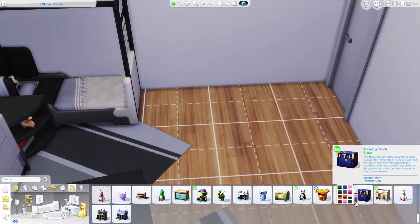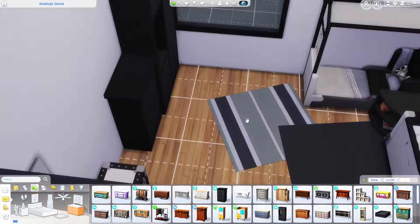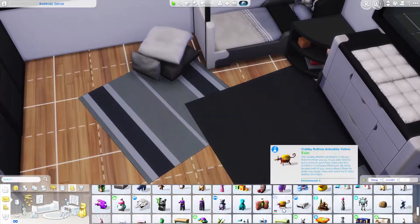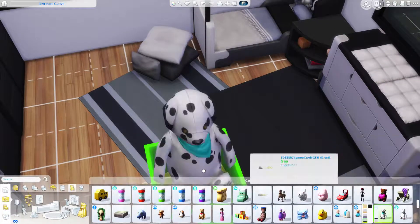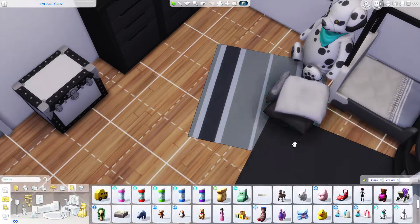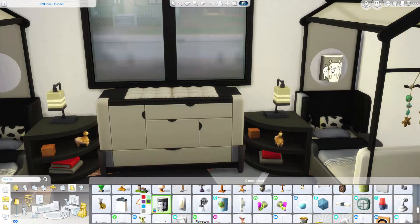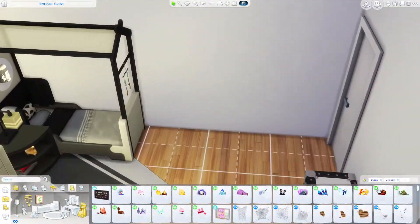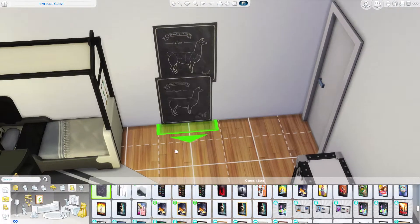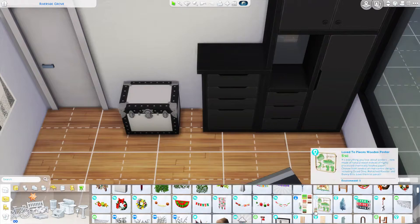Now we're in the toddlers' room — it's a black and white themed room. I imagine they're both boys, but you could change the swatches or keep it black and white. Gender is a social construct, so make them whatever you want. The middle dresser I made into a changing table. As the kids get older, you could extend the house and add another bedroom, or just swap the toddler beds for child beds.